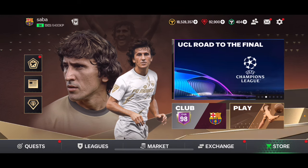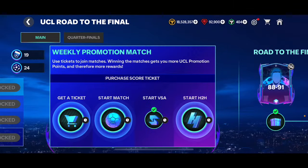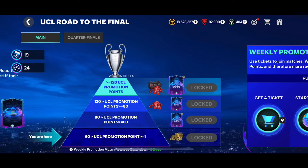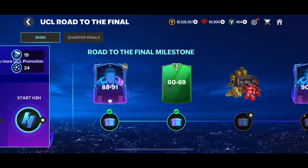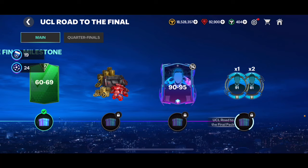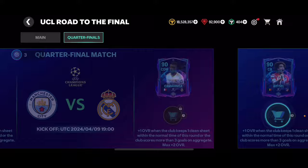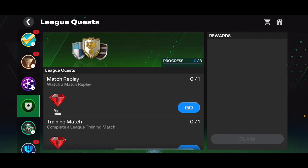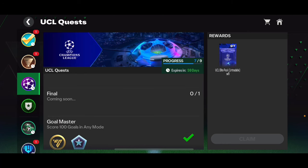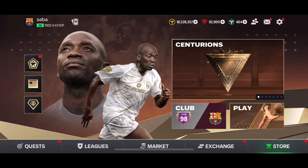I'm going to show you which packs we're going to get, which quests we're going to get, and what we can pack. So make sure to like and subscribe if you're excited. Right now we can still play this main chapter where you need to get 120 points to get a 90 to 95 overall card as well as some gems — I think it is 3,000 gems. If you go ahead and take a look at the quests, you'll see semifinals coming soon as well as finals coming soon, with upgrade rewards and probably higher overall rewards.